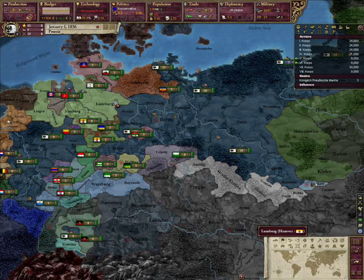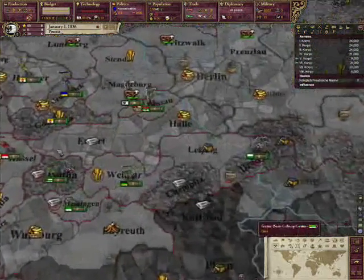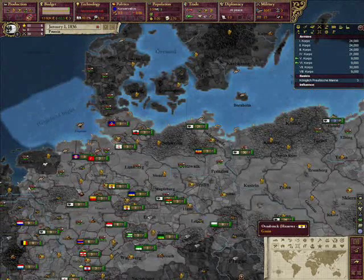Another major benefit of Prussia is that it starts out with a good industrialized society. You have a lot of craftsmen by default, a lot of factories by default, just a lot of good things for an industrial rock bed by default. Especially if we look at the RGO, you'll see we've got a lot of coal — especially in the Rhineland — a few bits of iron, which will be especially useful for more advanced constructions.